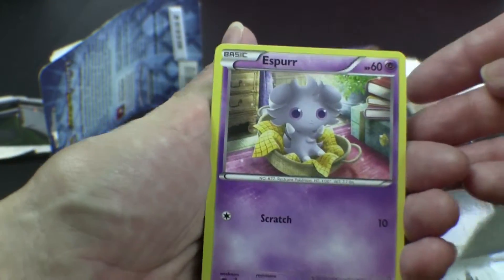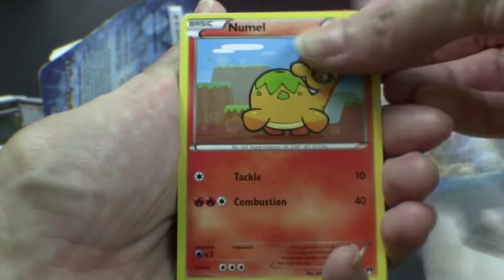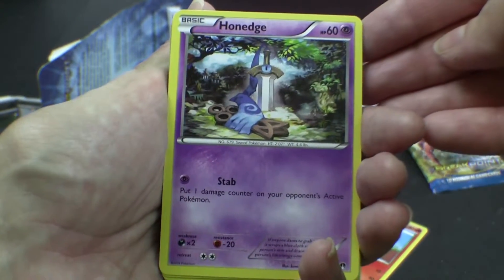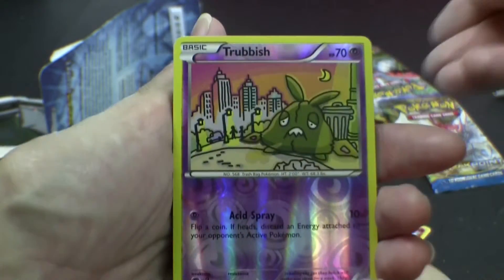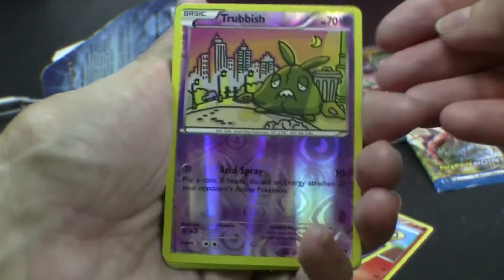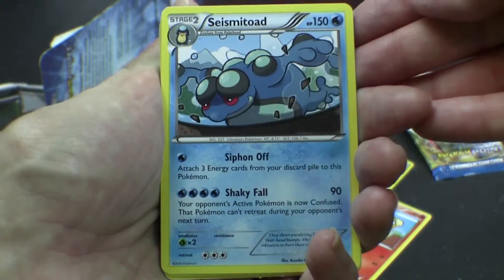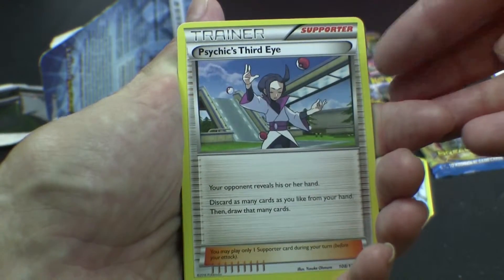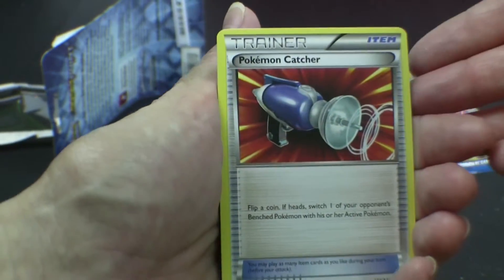Esper. Numo? Hunnage. Shellder. Trubbish. Seizmitoad? Seizmitoad. Oh, you see - two. Trainer. Six third eye. Trainer.